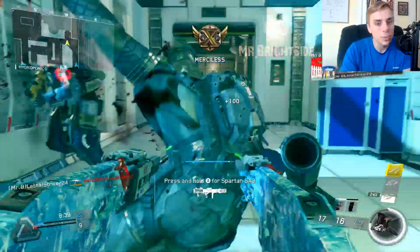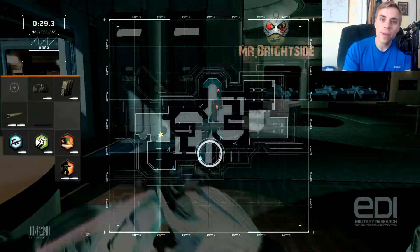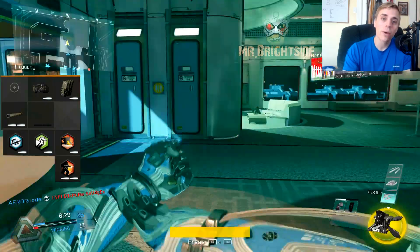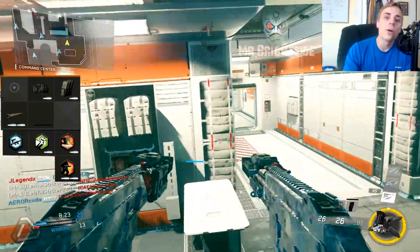Then I switched up my attachments and perks. I went with extended mags, long barrel, and laser sight. For perks I went with dexterity, scavenger, dead silence, and gung-ho.